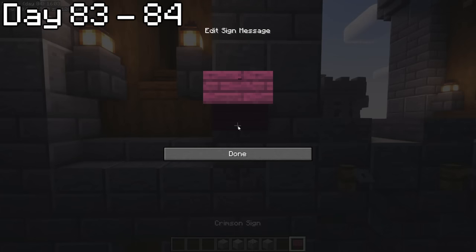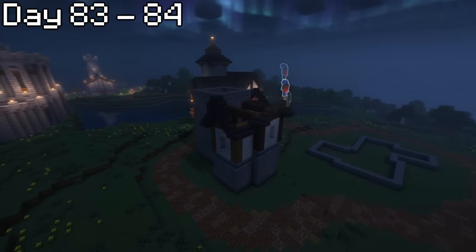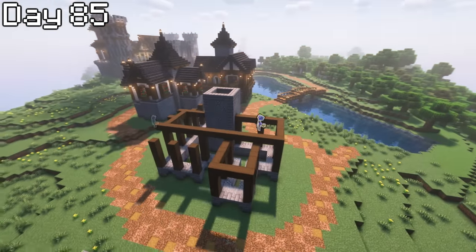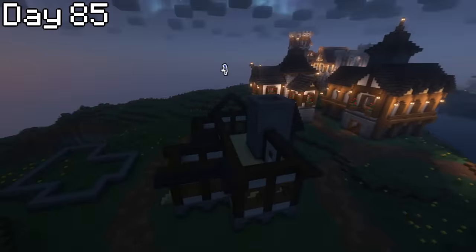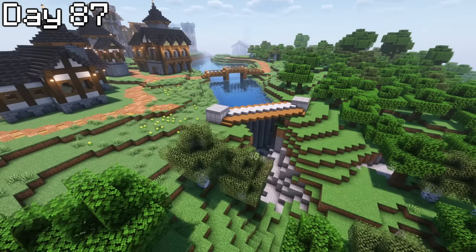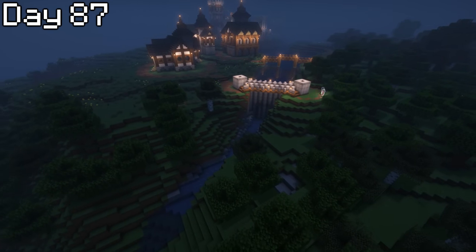On day 82 I continued constructing the roads and then began using another tactic from my building video called the box method — a way to create foundations without even really thinking about it, which allows your houses to look more abstract as well. That night I began to create the first house. For these richer homes I wanted it to be a theme that they had a stone tower running up the homes as they would act as spiral staircases. This first house took quite a while to build due to its size, and I actually finished it on day 84. I knew I would have to speed up the building of the next houses if I wanted to finish everything within 100 days.